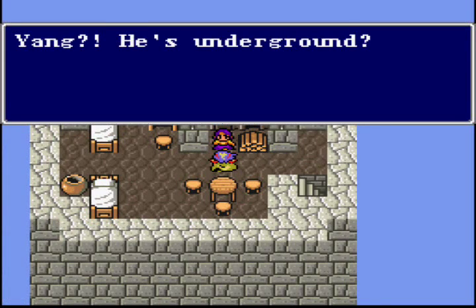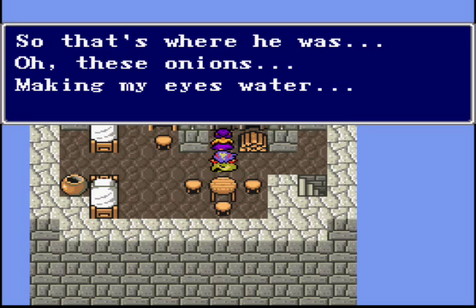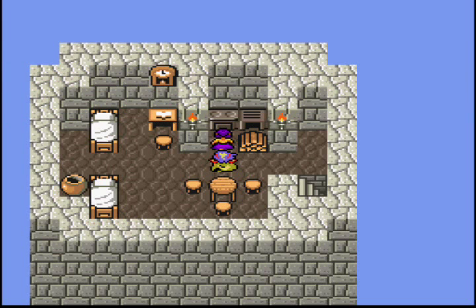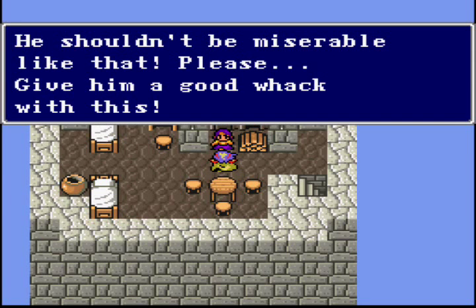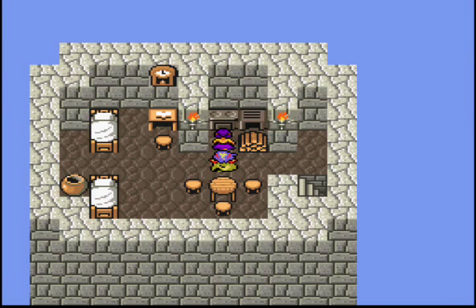Walk up here. Yang is underground. Yep, the onion's making her eyes water. Give him a good whack with this — the frying pan of love? What do you use that for? What if the Silphs gave him a frying pan antidote? Well, okay. That's all for this episode of Let's Play Final Fantasy IV. Next time, I will put the frying pan of love to use somehow. This is H.C. Bailey, signing off. Have a good day!